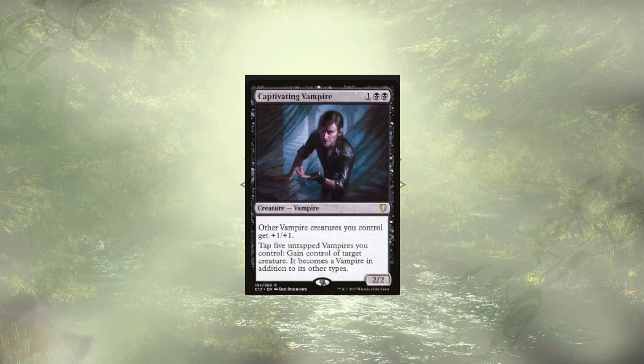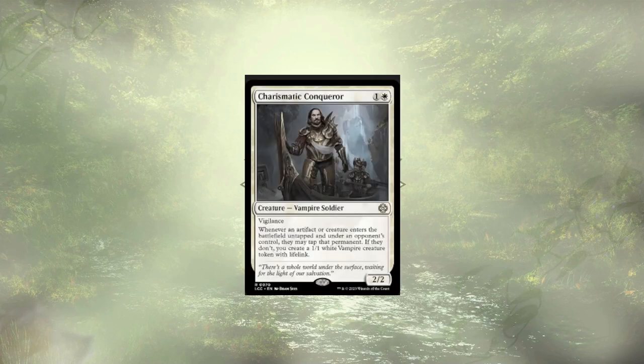Captivating Vampire follows Ms. Karlov and lets us steal our opponents' creatures. They also act as a vampire lord to boot. With our Charismatic Conqueror in play alongside them, we're actually going to have a ton of vampires to tap down to steal the creatures that our opponents bother to cast.